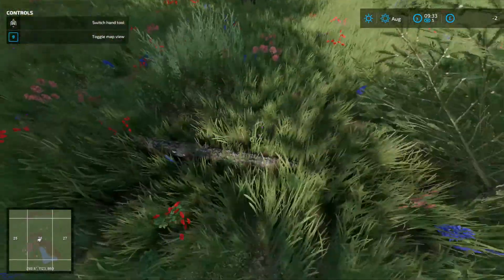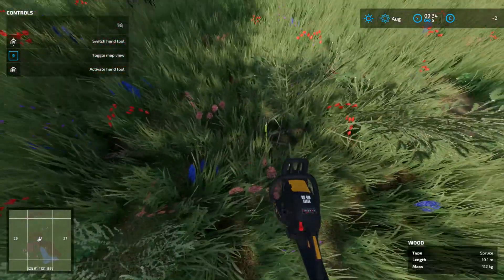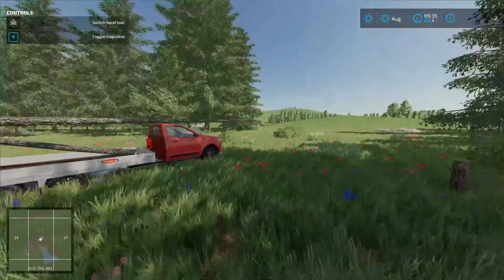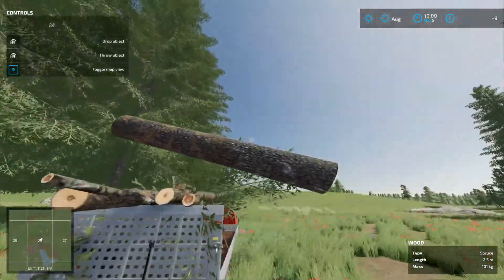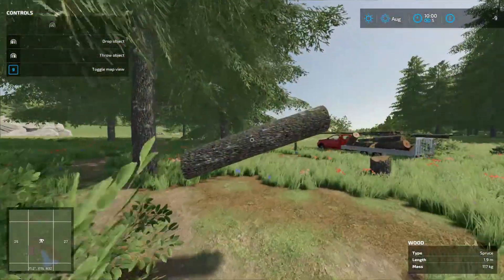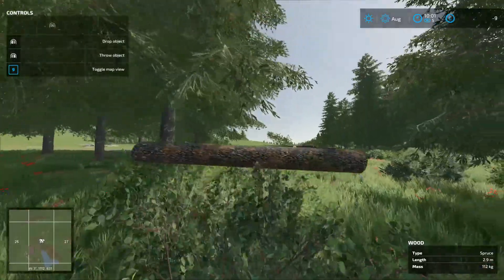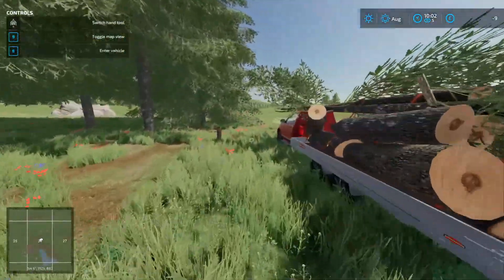Let's cut down some of these trees and see how much money we get for selling the wood. Hopefully it doesn't take too long — look at all these trees in front of us that we're going to be cutting down. We'll probably skip through with a quick edit. And as you can see, we are filling up our trailer very nicely. We've used nine pounds worth of fuel so far — that must be the chainsaw. We're almost done with our first trailer load of wood.